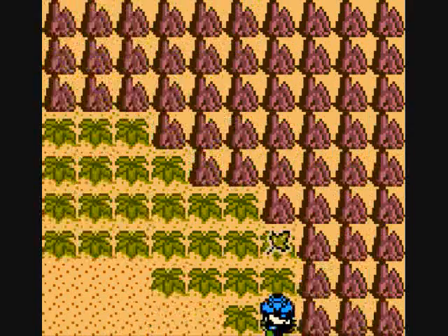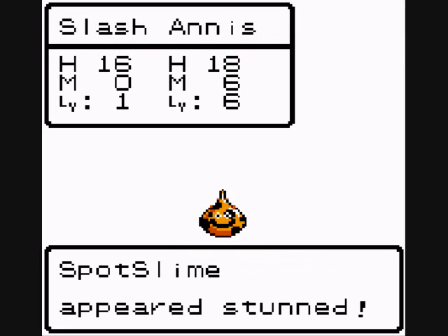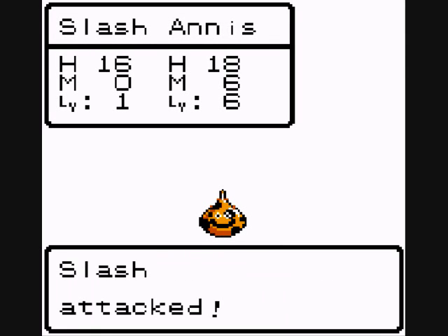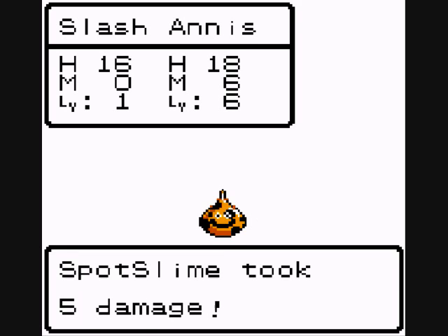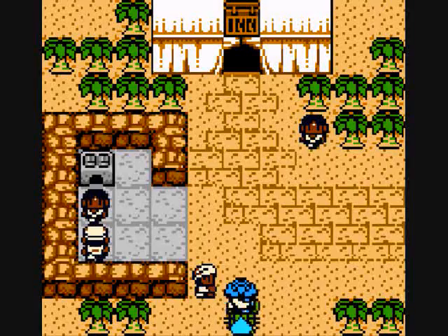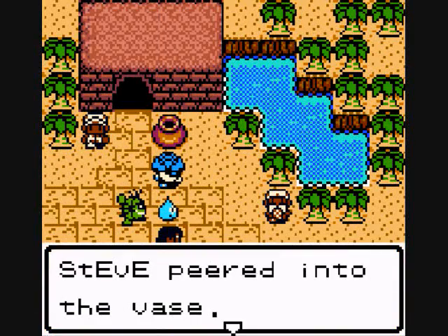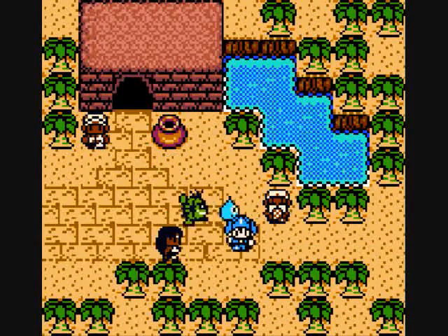We're gonna want to collect that item up there - the more items the better. A second battle against a spot slime, basically doing the same thing over and over again. After you beat a monster you get experience points to level up. Right now we're in Calica village, and if we peer into this vase we obtain a herb. We can't do much here right now so let's get out of here.